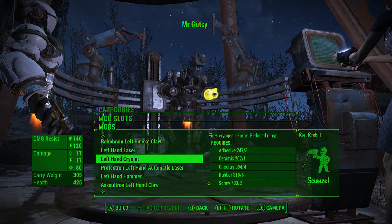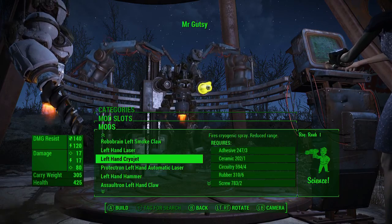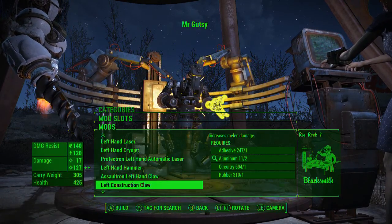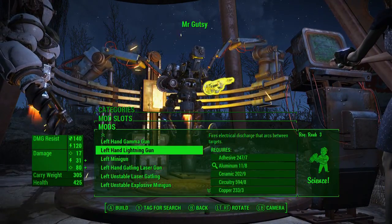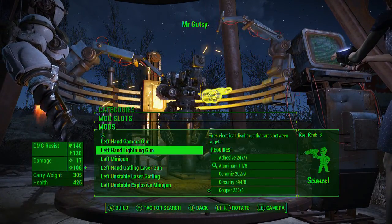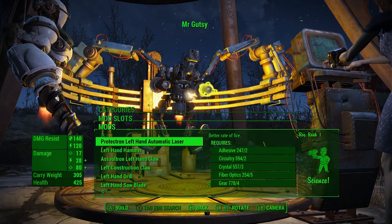Oh my gosh, no - I'm gonna go fire and ice. We're gonna go with a cryo jet in one hand. There are some other things that I want to get but I'm gonna go fire and ice with this Mr. Gutsy.